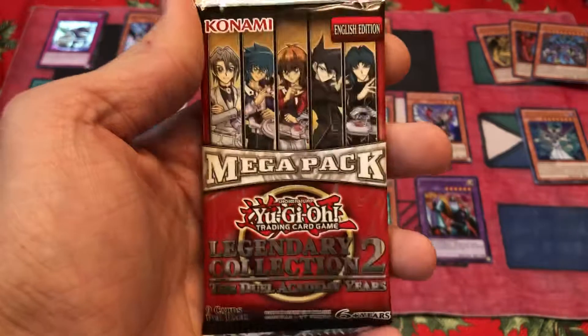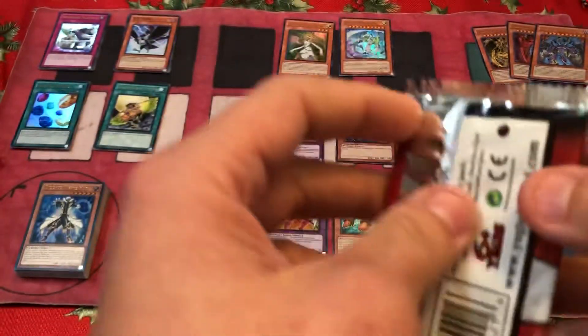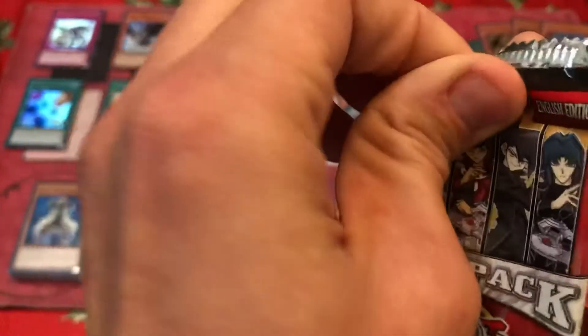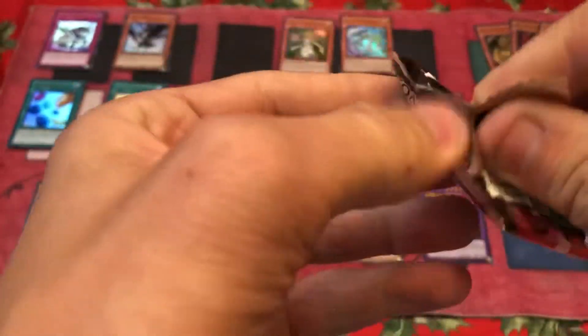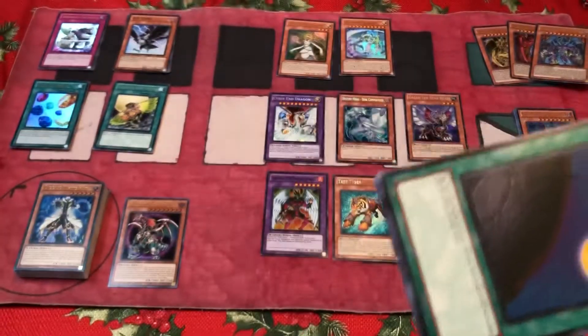Last pack — what can we end with? Can we end with Exodia? I think we can. I think the heart of the cards is guiding me rather than just random card distribution. I'm pretty sure it's the heart of the cards. There's a special force in the universe and it cares about me specifically. I'm special.